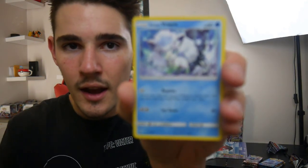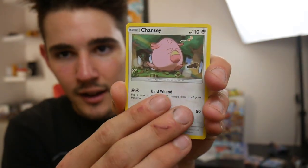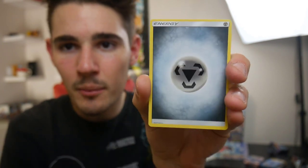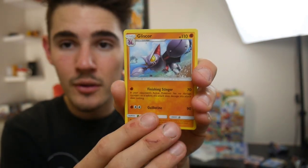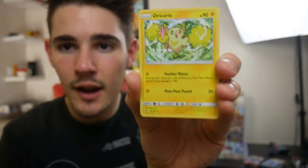Alrighty, let's go - four and then two. We have a Vulpix, a Chansey, Petilil, a Trubbish, Machop, an Energy, Altar of the Moon, a Gliscor, a Brooklet Hill, a Gligar Reverse Holo, and an Oricorio just a regular rare.